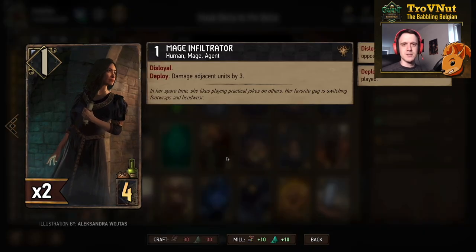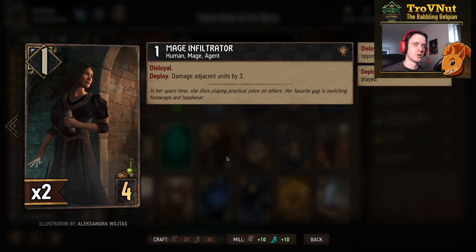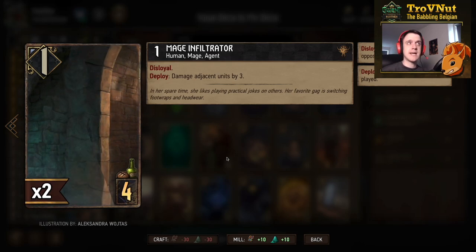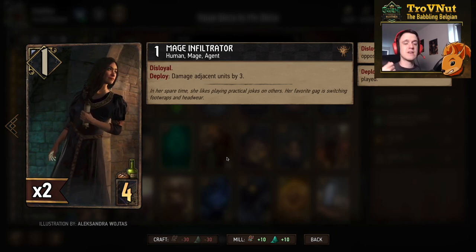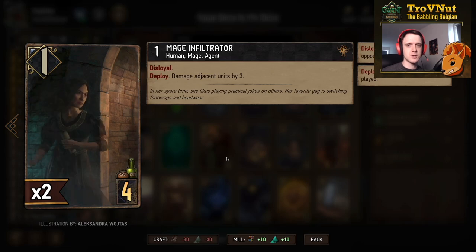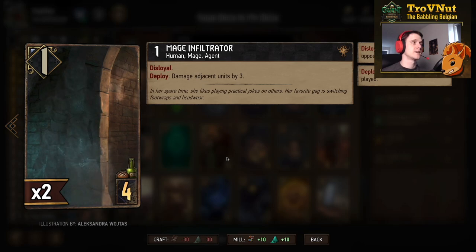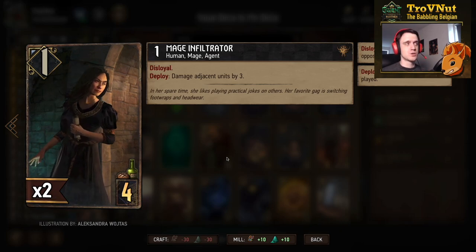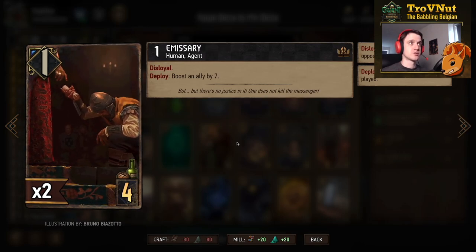Our first four-provision card is the Mage Infiltrator — one power, a disloyal unit you put on your opponent's side of the board. On deploy it damages adjacent units by three, giving you effectively five points total. Those double-three damage ticks can take out strong bronze engine cards like Whisperers or Dryad features, and this also gives you the option to use her with Braatens.